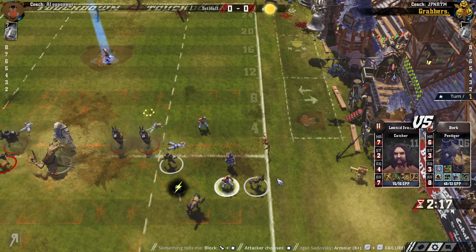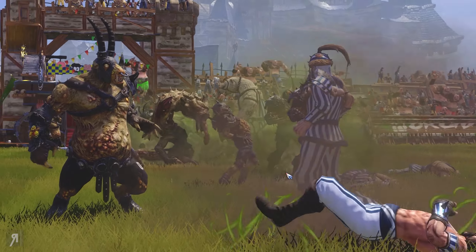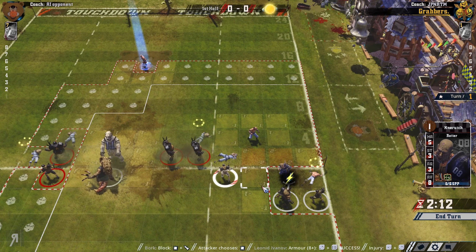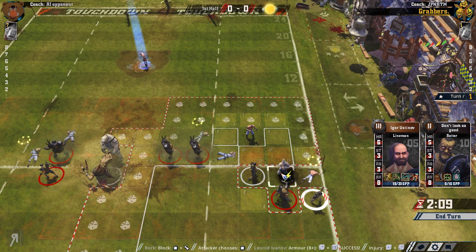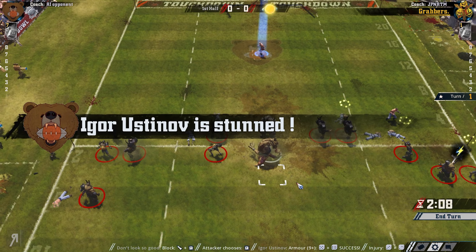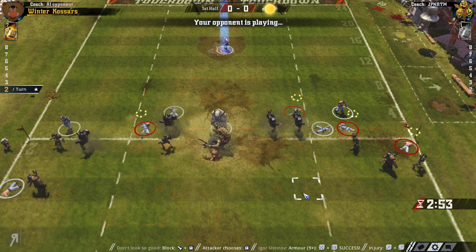This guy is going to die, sir. Bork, I am trusting you - do this for Pestigors everywhere. Is he going to kill him? No, that's a stun. Not getting anything for skill points unfortunately. But that was our first turn - that was actually a pretty destructive turn. This Kislev guy is obviously going to attempt to use his leap as much as possible, so we need to get right into his face and try to smash it to bits.